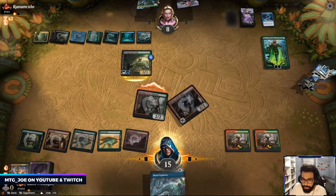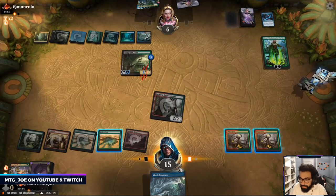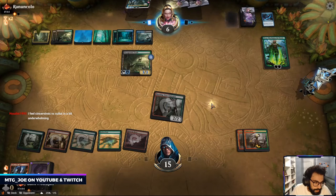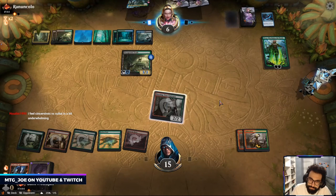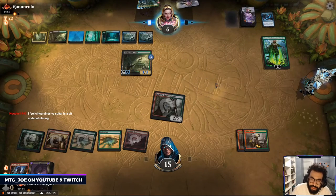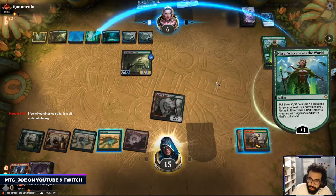They get the block here, they go to six. They had a lot of targeted removal that we saw in those games so it's just little chip damage — they might be gaining too much incidental life anyways.